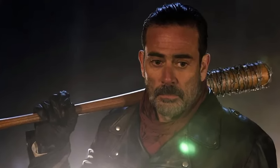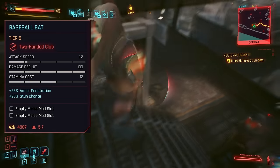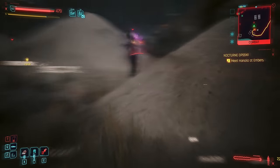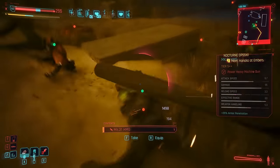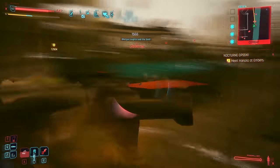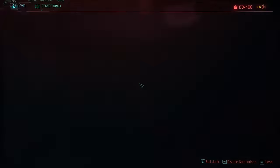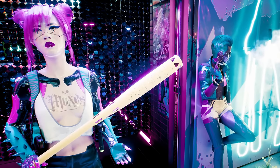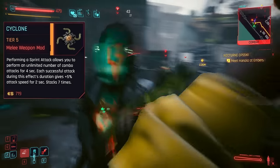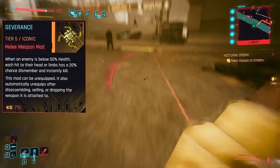Never underestimate the seriously deadly bludgeoning power of a simple baseball bat — one of the best weapon types in game, striking a perfect balance of speed, power and stamina cost. They're literally designed to be swung easily and with precision, with the same level of damage as the hammer but with an action more like hitting a home run. Heavy attacks will send enemies flying. We can buy a crafting spec from Coach Fred in our Megabuilding, and it's also common around the place, with most gangs having designed their own custom respray. It works great with pretty much all melee mods, including Cyclone to boost swinging speed after sprint attacks, or even the Chimera Core mod Severance to occasionally insta-kill enemies at the lower end of their health pool.